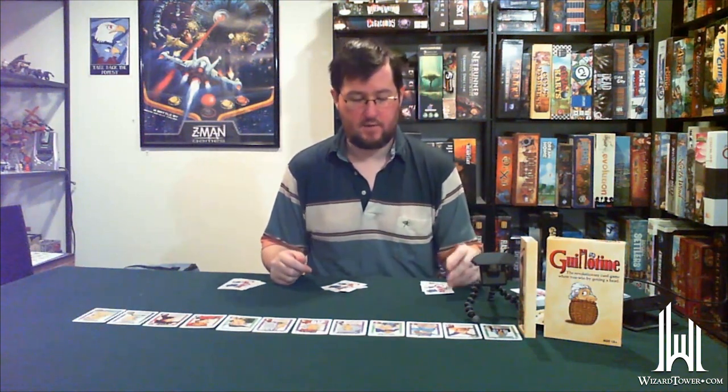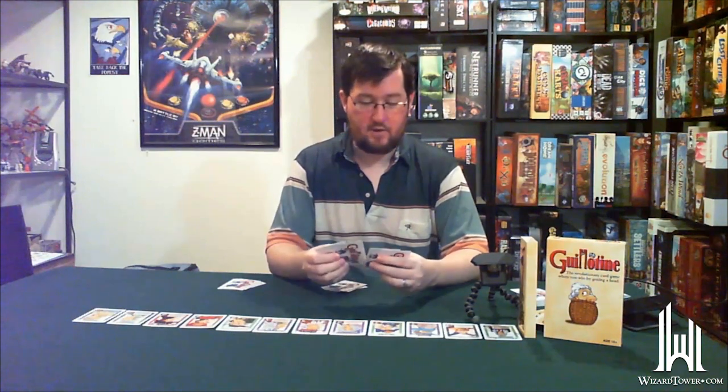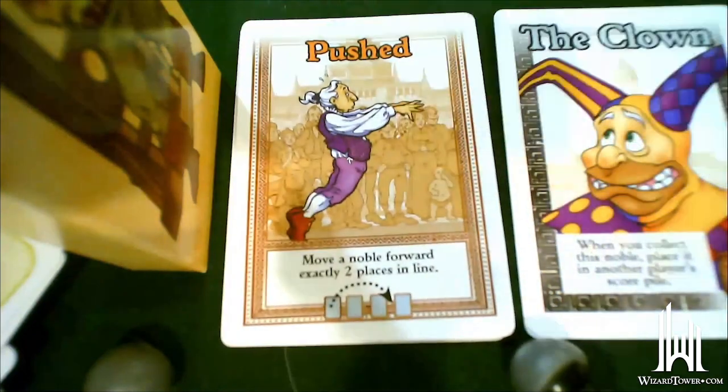Everyone starts the game with five action cards, and on subsequent days you'll just have whatever cards you already have — there's no discarding and redrawing hands. Right here at the front of the line we have an unpopular judge, he's worth two points. He's one of the better nobles we can get, because the action cards you play will say things like move a noble either exactly two places forward in line or up to two places in line.